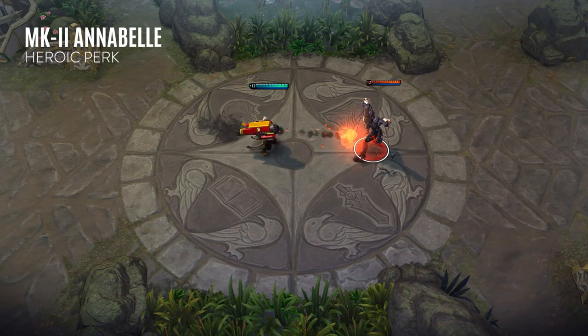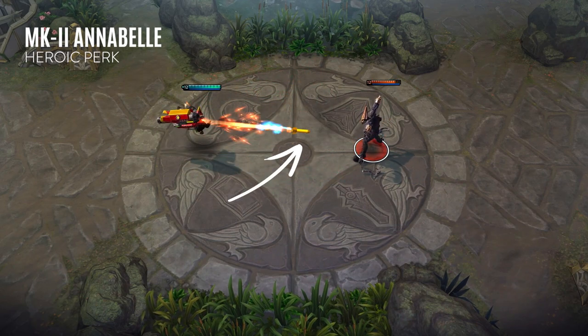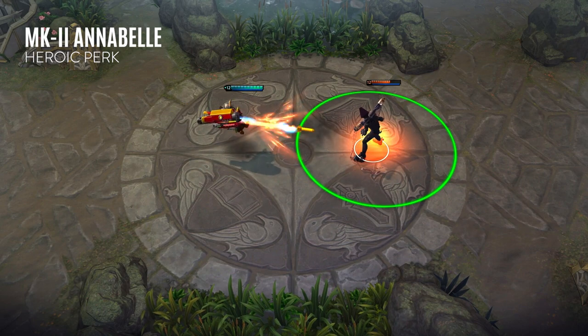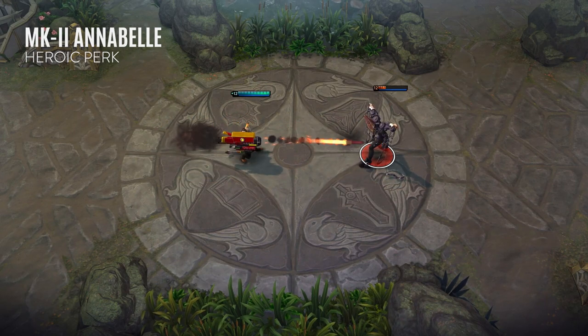Warhawk's perk is Mark II Annabelle. After using an ability, Warhawk's next basic attack is empowered, dealing bonus crystal damage and extending the range. Much of his damage comes from his perk, so make sure to basic attack an enemy in between every ability to make the best use of it.